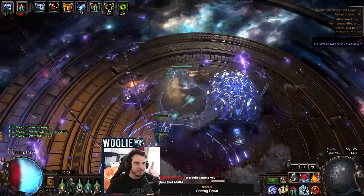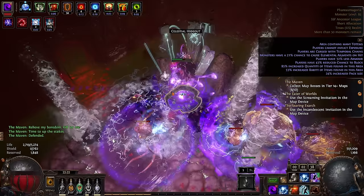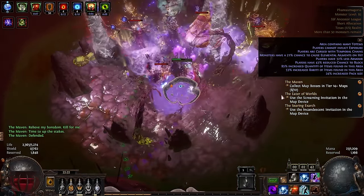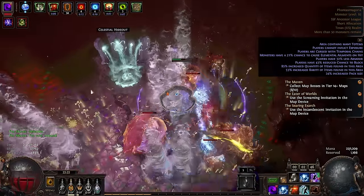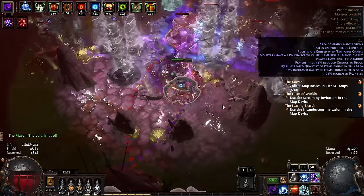Another huge form of defense is leech. Your build, if it's a good build, will have some sort of life and mana leech in it. Just one source is enough — literally 0.2% — and you're good to go. Make sure you have life and mana leech somewhere, because if you don't, you're probably going to run out of mana all the time and also die to multiple rapid small hits or a damage-over-time effect like bleed.